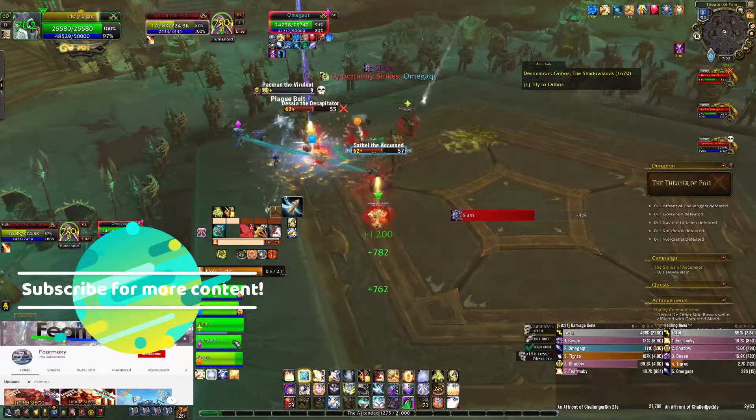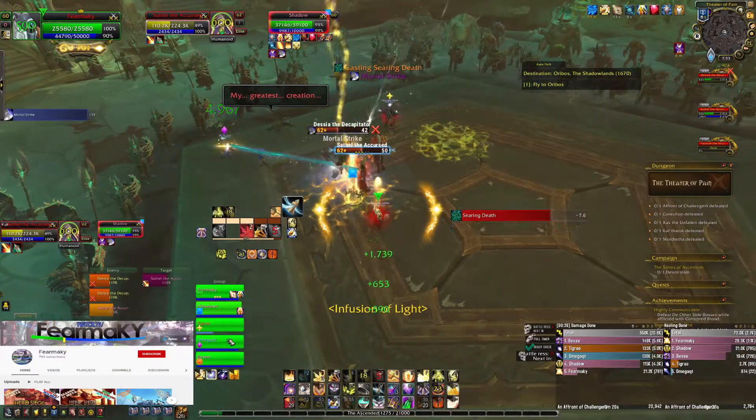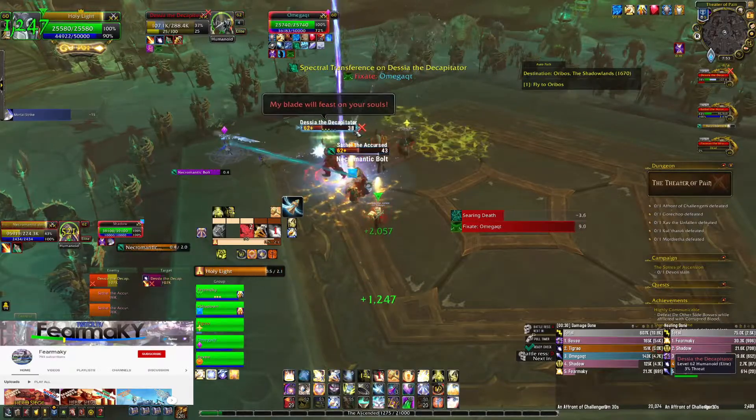All you do: start the fight. As soon as the boss dies, pick one you want to kill last. Immediately pour it out by running back towards the entrance, go up the stairs, and zone out.